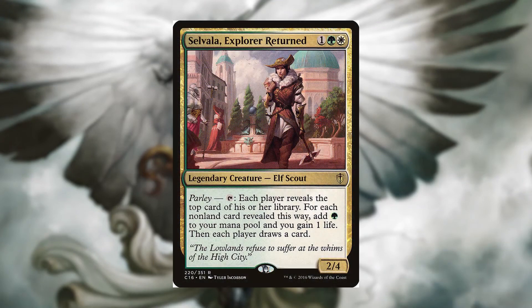Our commander is Selvala, Explorer Returned — for one, a green, and a white. It's a 2/4 elf scout, and it has Parley. Tap: each player reveals the top card of his or her library. For each non-land card revealed this way, add green to your mana pool and gain one life. Then each player draws a card.